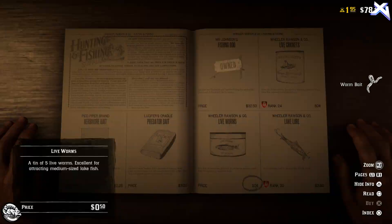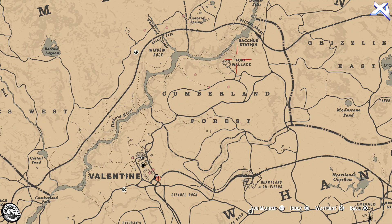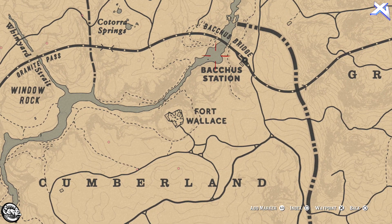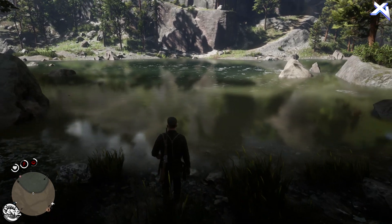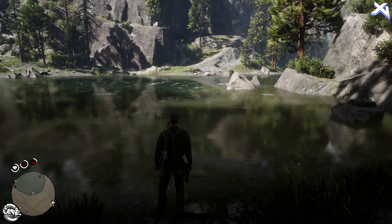Stock up on a lot of worms. Once you've done that, head over to this location I'm showing you now on screen — it's just north of Fort Wallace. Once you get here, all you got to do is pull out your rod and start fishing. This little area here is full of fish that are so easy to catch.